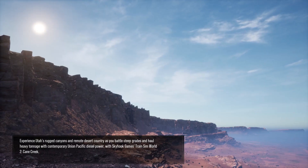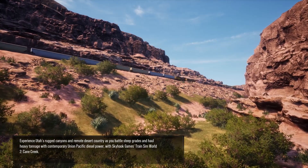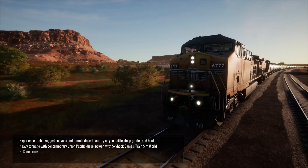Experience Utah's rugged canyons and remote desert country as you battle steep grades and haul heavy tonnage with contemporary Union Pacific diesel power. With Skyhook Games, Train Sim World 2, Cane Creek.